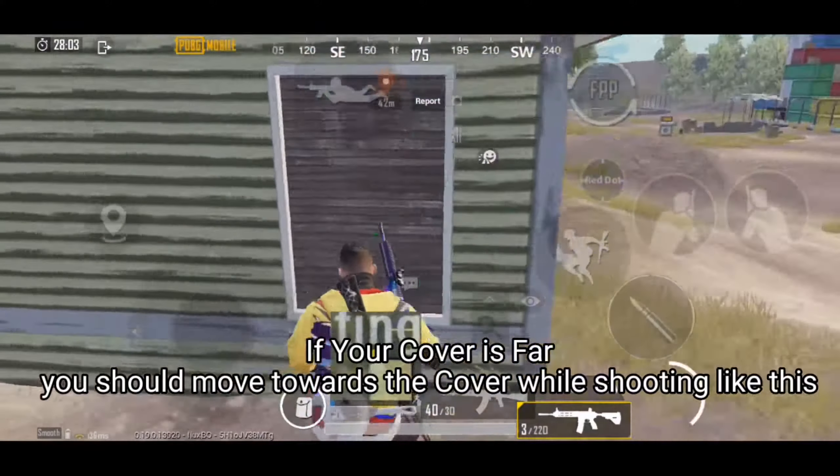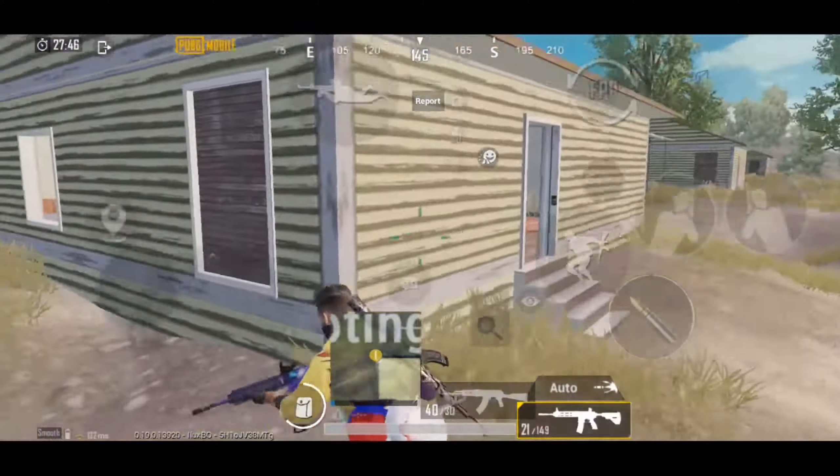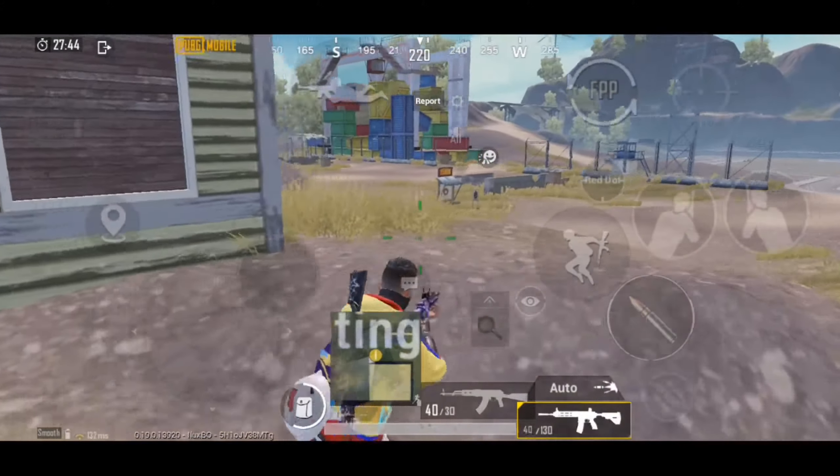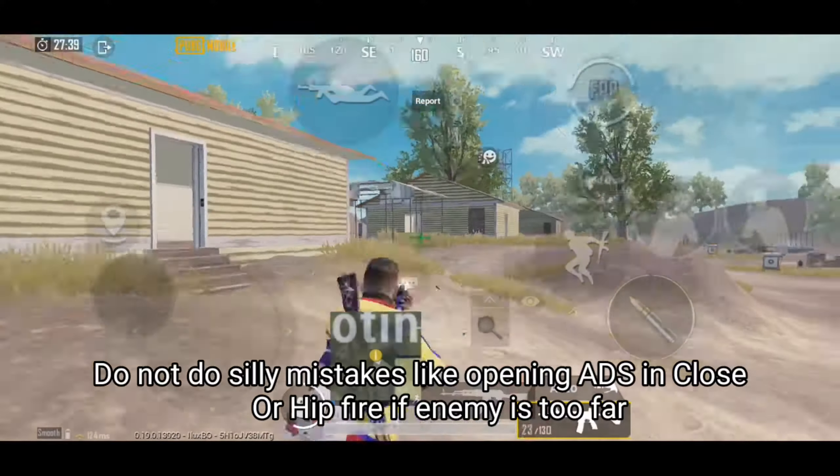If your cover is far, you should move towards the cover while shooting like this. Do not make silly mistakes like opening ADS in close range, or hip-firing if the enemy is too far.